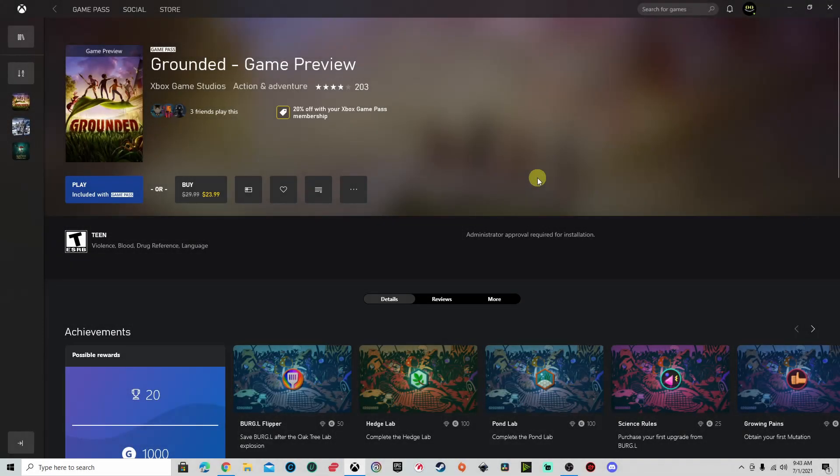Hey everyone, Magic Flying Potato here. Hope you're doing well. This is a technical support help video for those of us who were not able to get the Shroom and Doom update. Everything I tried yesterday after the update released — my game on my PC through the Microsoft Xbox Store would not update.